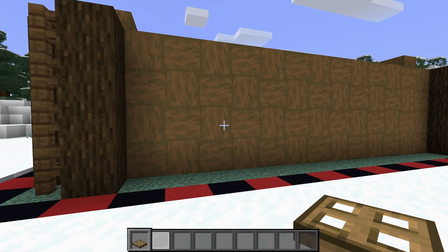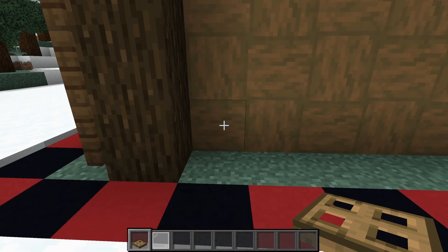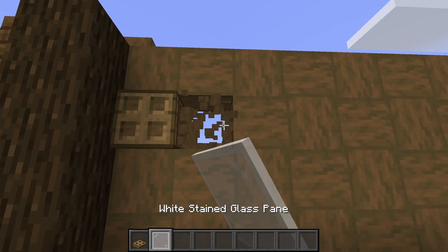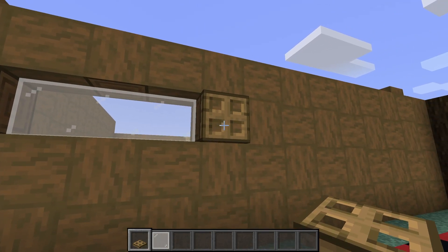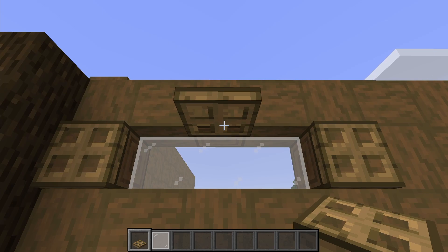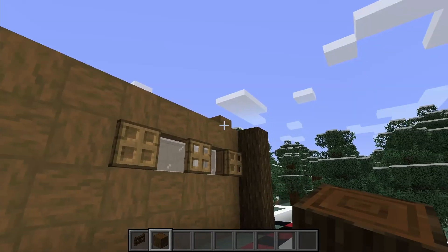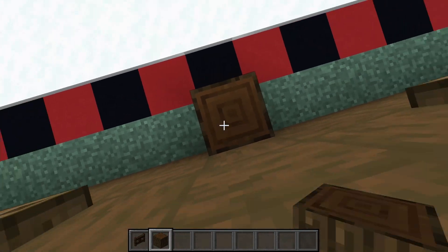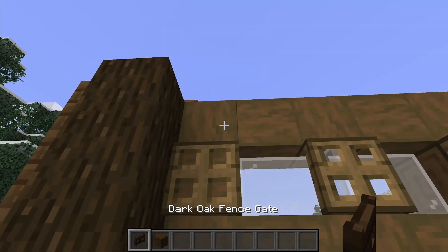Next we're going to add detail to the back wall, starting with some windows. Starting at the end of the wall beside our dark oak pillar, count up one, two, three blocks and place an oak trapdoor. Break a one-by-three hole and fill with white stained glass, place another trapdoor at the end of the glass, and place one in the center so it looks like it's been closed on the glass. Repeat that over at the other side. Then add dark oak fence gates along the top — but first, come to the center of the back wall and take our dark oak logs to build up four blocks high for a nice middle support.